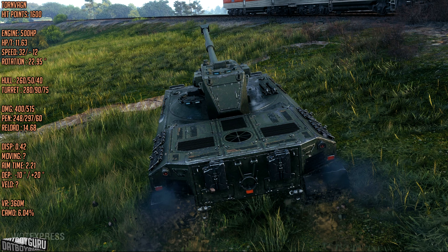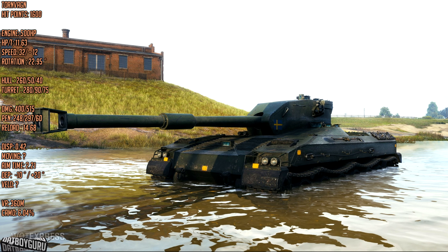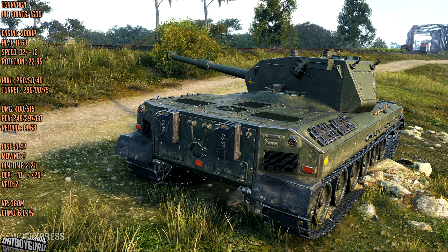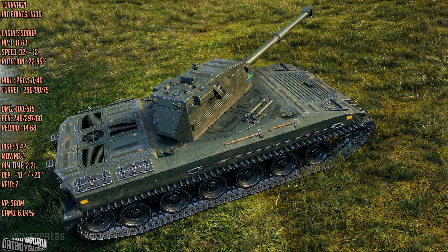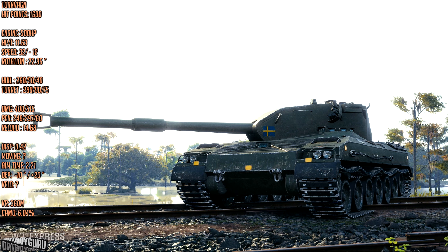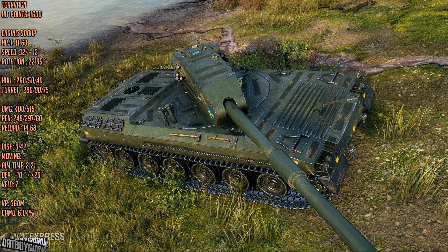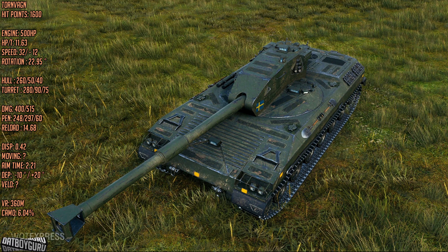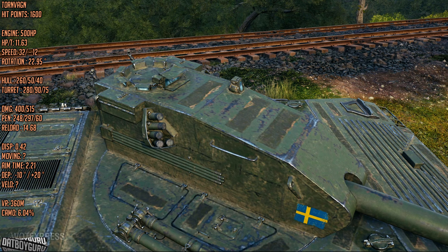The Bofors Torvagen is genuinely interesting to me. It's a super slow tank — 11.63 power-to-weight ratio, 32 km/h forward and 12 km/h in reverse — but it's a solid frontal assault tank. It does 400 damage with 248mm penetration on standard shells, which means you'll make plenty of credits. That standard penetration is sufficient for most tier 8 and even tier 9 games, and with 297mm premium penetration, it covers tier 10 as well. Reload time is 14.68 seconds, reducible to about 12 seconds.